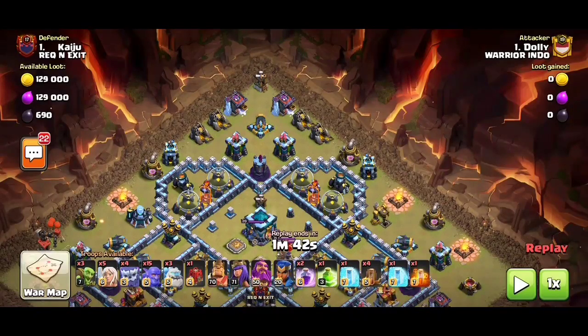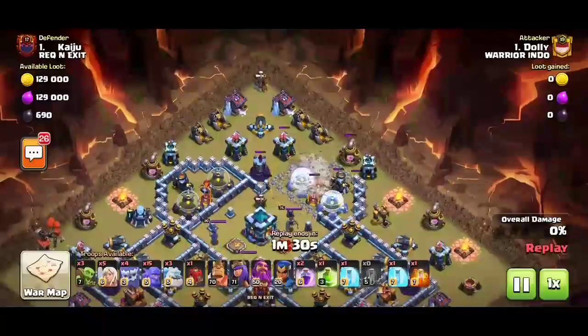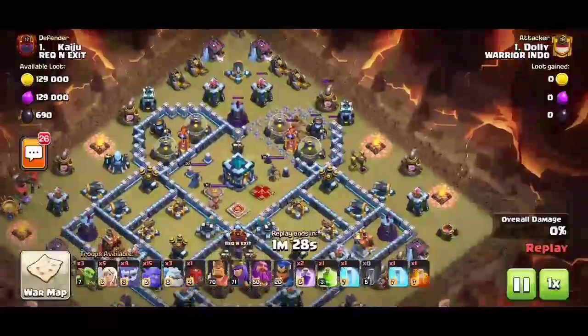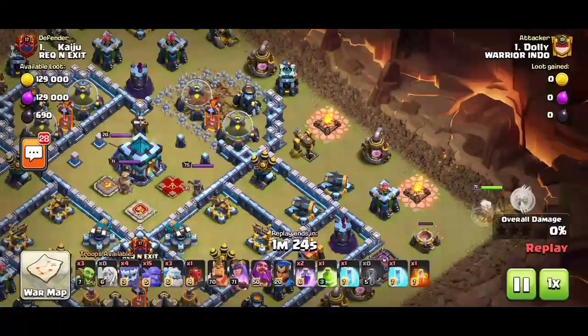Support him — his link is in the description. Let's begin the video. First of all, leaving the four earthquake spells to break the compartments of the walls. Yes, it's broken. Leaving the queen at the right part of the base with healers backing her up.